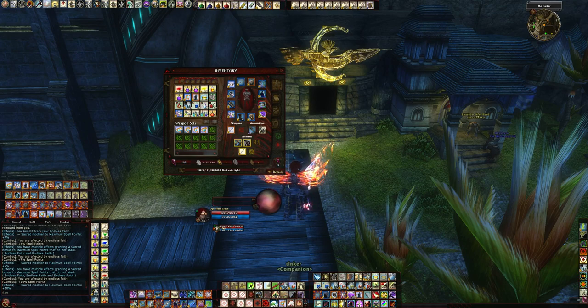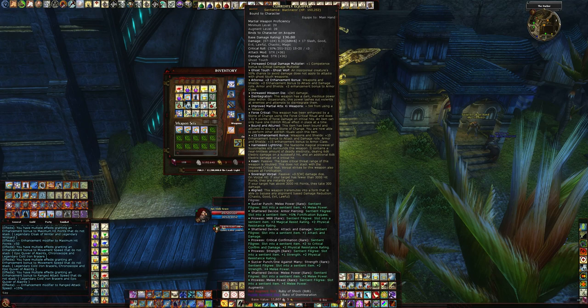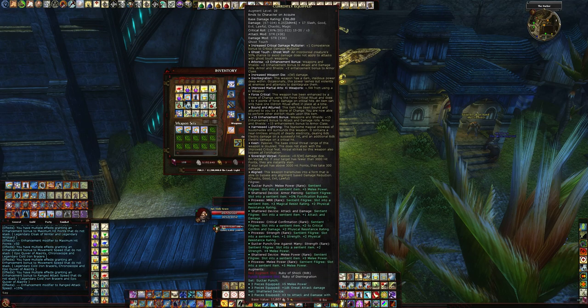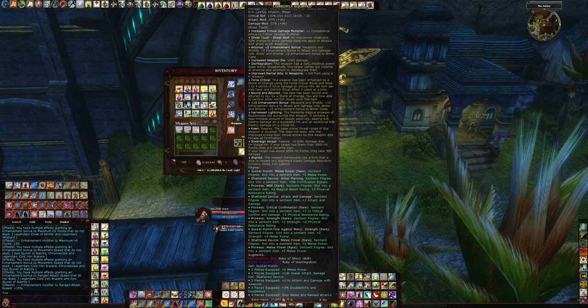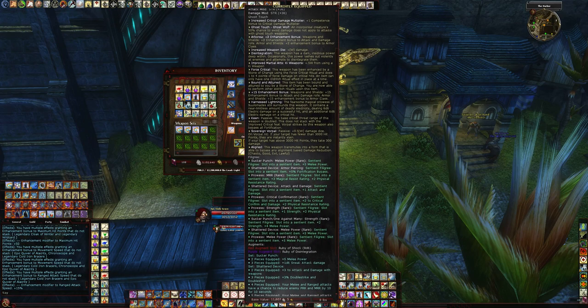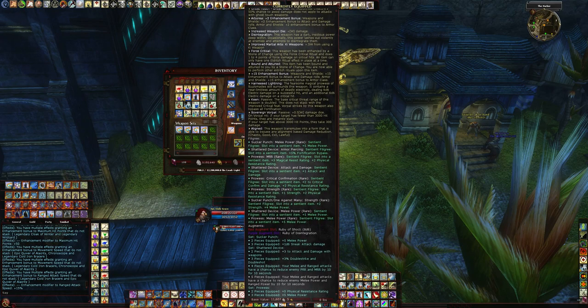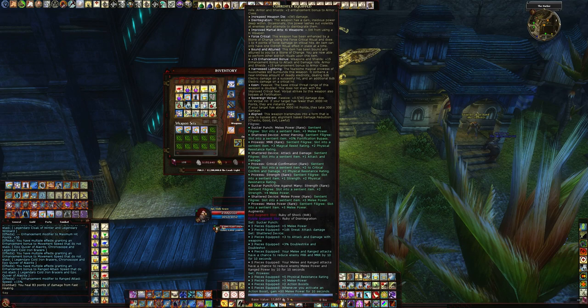The weapon I use is the Tale of Sulematis. I think for this build there's nothing better out there. It has a 30% crit chance — you just can't beat that crit threat range. And it has a times 3 crit multiplier, so it just works out great. I use Sucker Punch Prowess Filigrees and a four-piece Shattered Device for a little bit of debuffs.